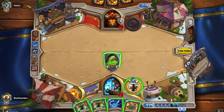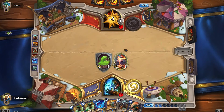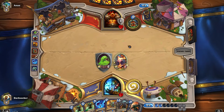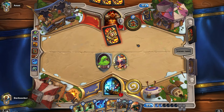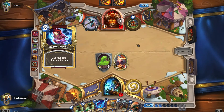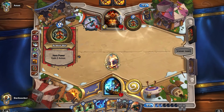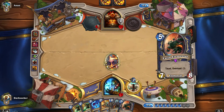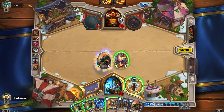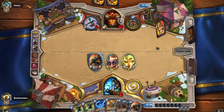We're one mana short and can't play the Earth Elemental. I don't think he can kill us from hand here — Double Mortal Strike wouldn't be enough, that's only 8 damage and the Slime is in the way. He had to equip the weapon — he could have just Heroic Struck first then equipped and had a 3-charge weapon. That was a mistake. Now we put the Earth Elemental in the way, and next turn we have another Earth Elemental. I don't see how he breaks through this.